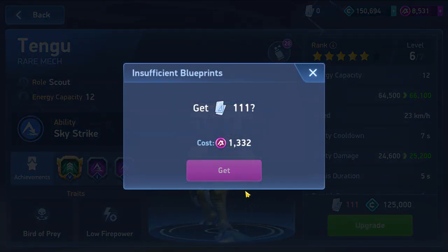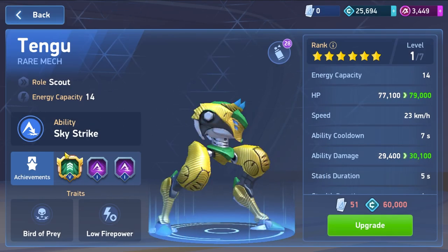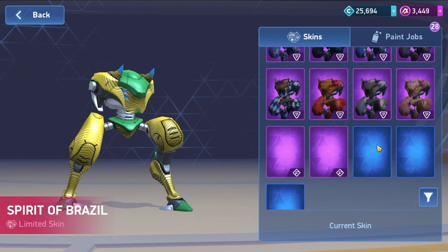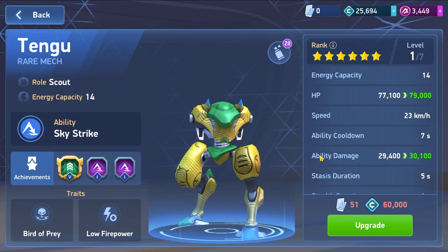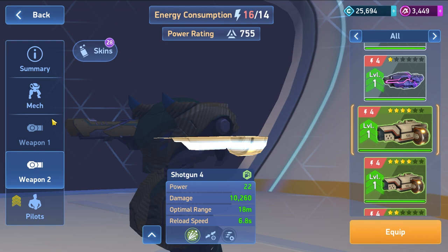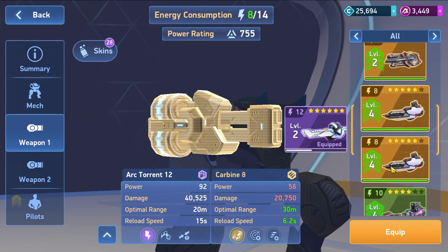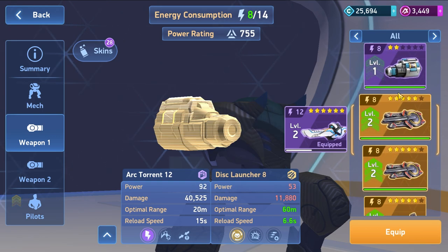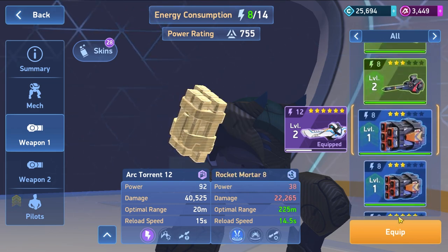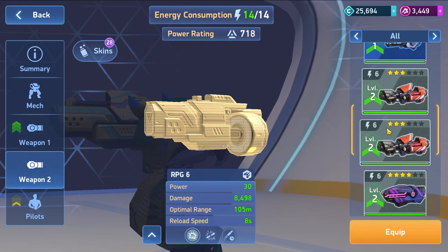Blueprint 10, go - we have enough, let's go! We leveled up the Tango. Maybe we should change the skin, there's a much better skin. Which weapons should we use on the Tango? We can use... the thing is the Tango doesn't have enough power. We can use the shotgun - okay let's use the shotgun.